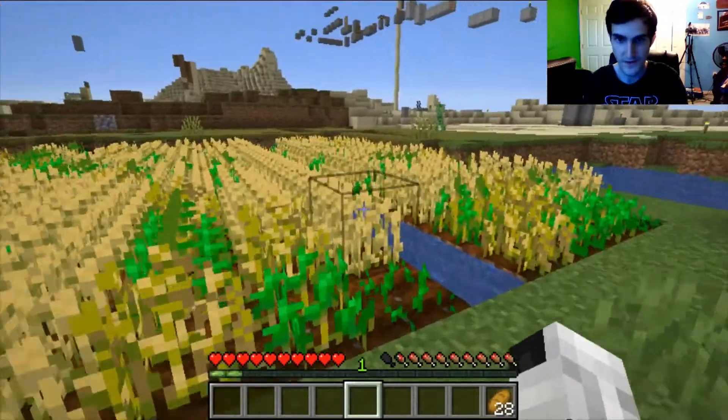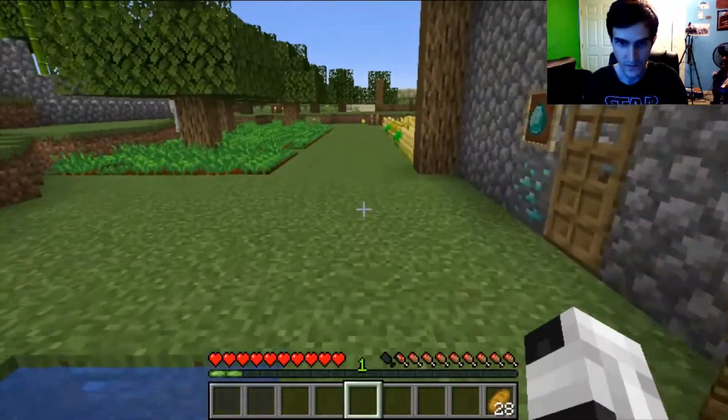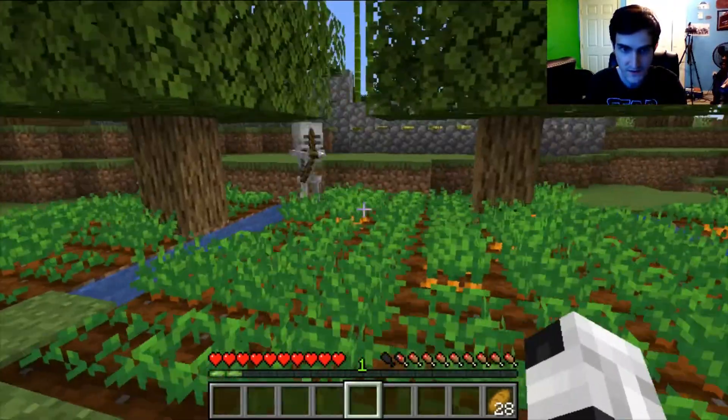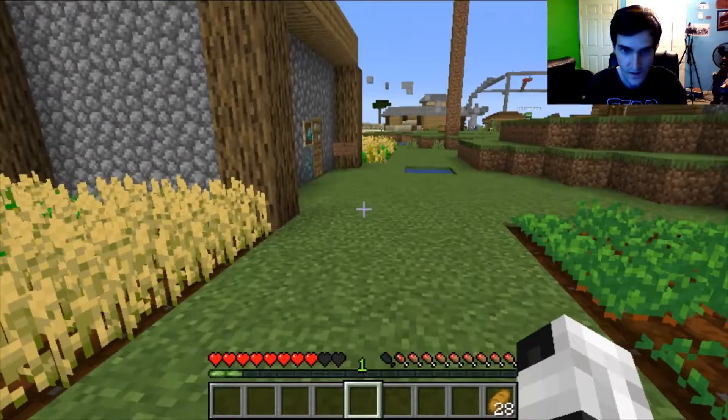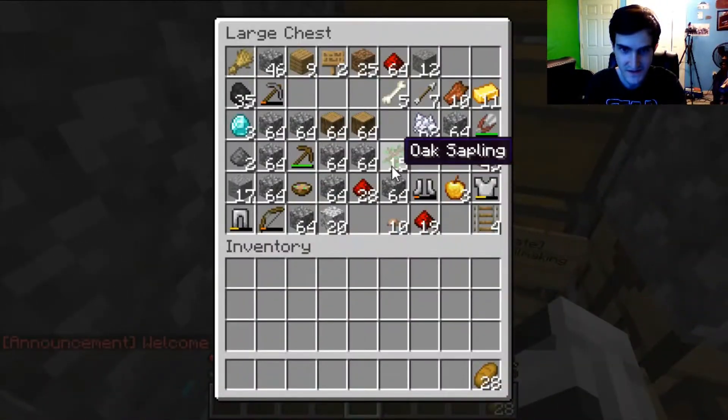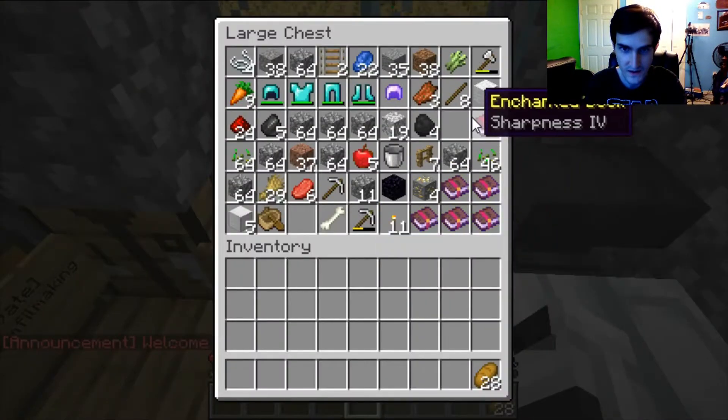Let me go outside — this is the other side of my farm. There's a creeper over there. I just wanted to show you around my survival build. These skeletons do not give up — let me grab a sword. Where is the sword?